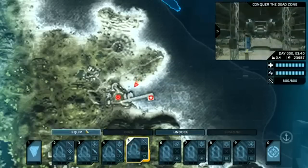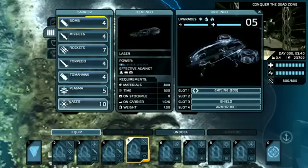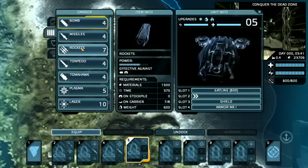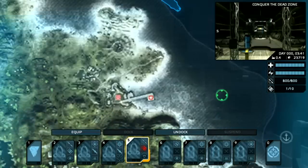Prior to an assault, I would equip my units as required, giving them the necessary armament to carry out their mission. I will now arm my Manta with rockets before sending it into combat.